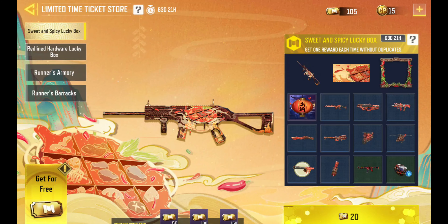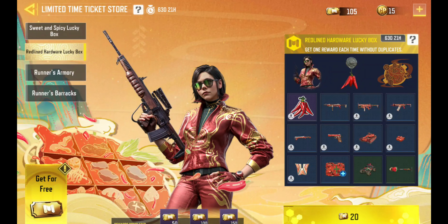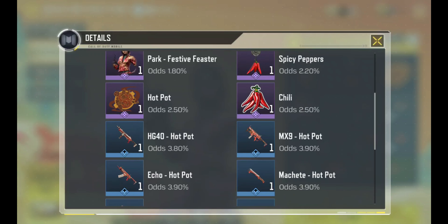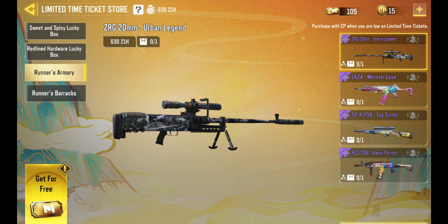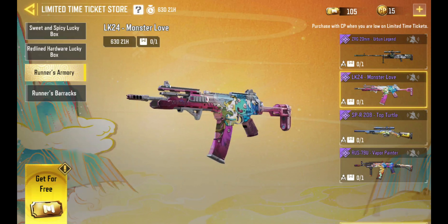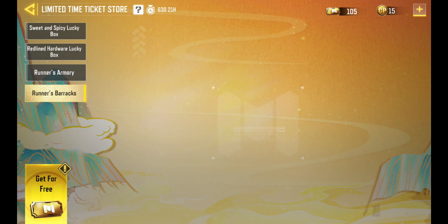There is also the Holger, and importantly the Gravity Vortex Gun — this is the first time it is being made available. In the Runner's Armory section, the top rewards include the GRG Urban Legend Print, the LK24 Monster Love, the SPR 208 Top Turtle, and the RUS Vapor Painter. Under Runner Barracks, there may be additional rewards visible in the future.